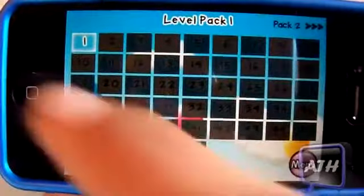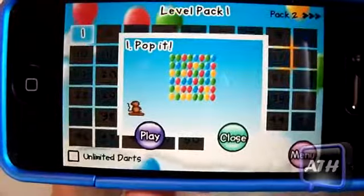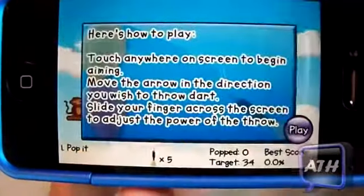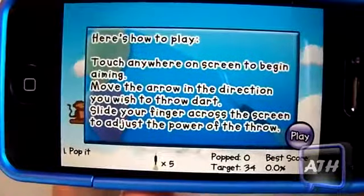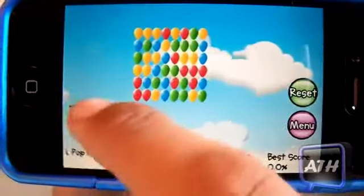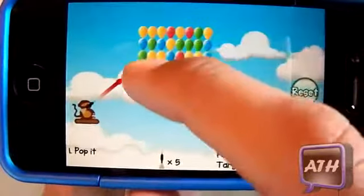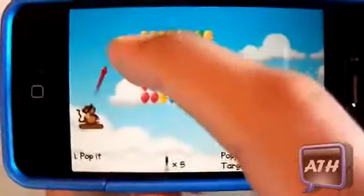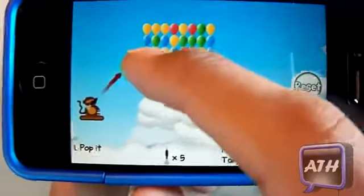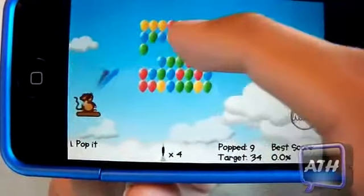The game gives you 50 levels. It gives you a little preview of each level before you start, which is nice. When you first start it shows you how to play — you pull back an arrow, aim it higher or lower by moving up or down, and then simply let go to shoot.